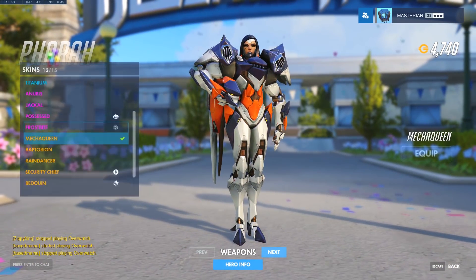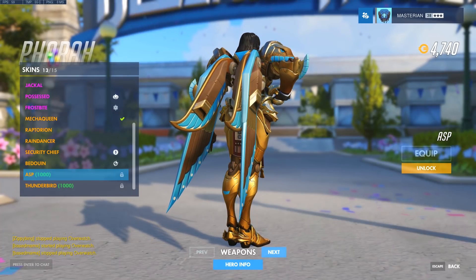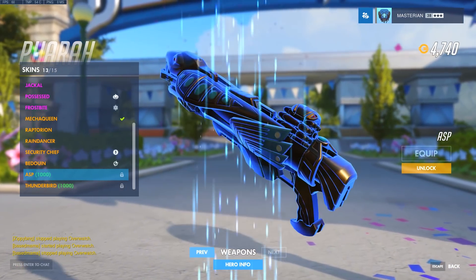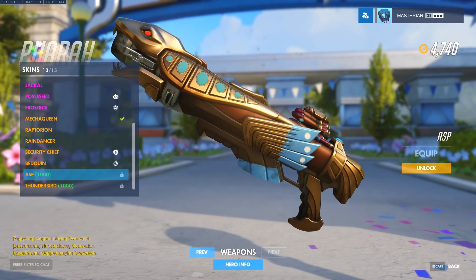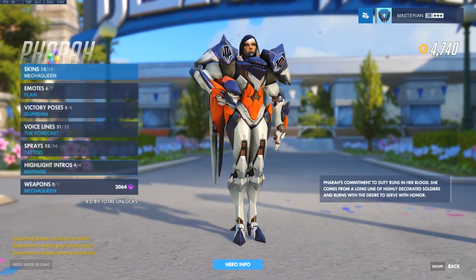Pharah, you got a very cool new skin — Asp. Look at that — wow, those wings look really cool. And the little snake headpiece. Serpent rocket launcher — that looks really cool right there.